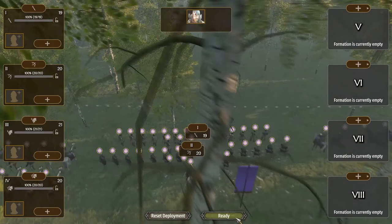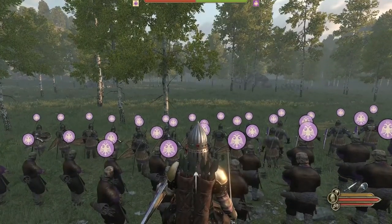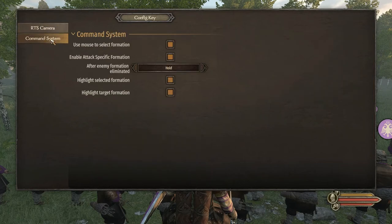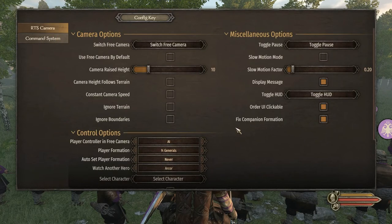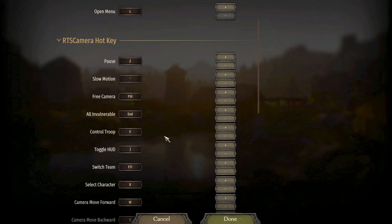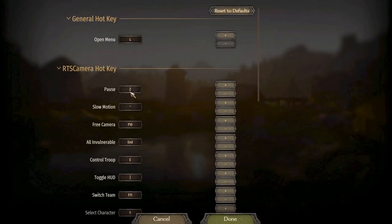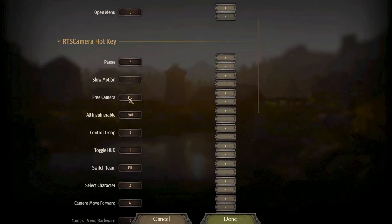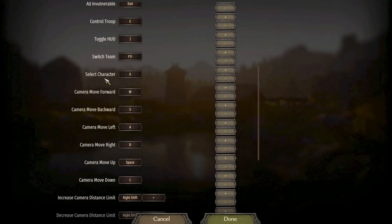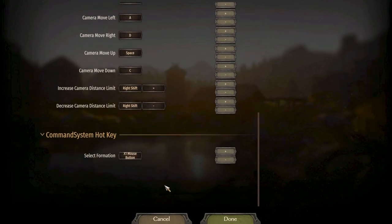Once you're in the game, press L and it will pull up this menu showing the RTS Camera and the Command System. You can change all sorts of stuff to fine-tune it and configure some of the keybinds. I changed a few things myself because a lot of the default buttons were weird — for example, I changed pause to Z, the free camera to a side mouse button, control your troop with E, and select your character and so on. There's a bunch of stuff in here.